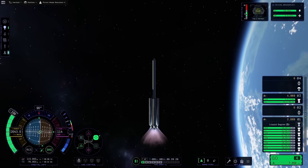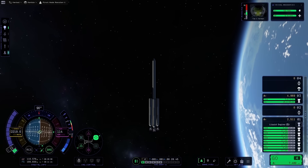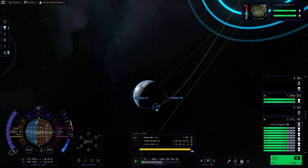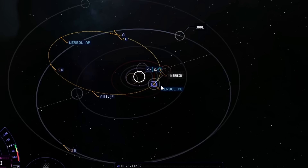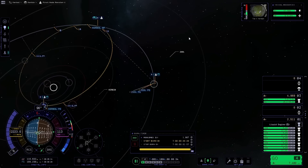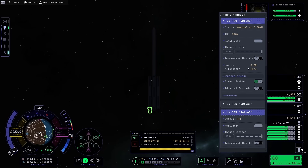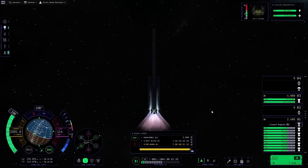If you haven't guessed it from the thumbnail, we are going to Tylo - one of the moons of Jool and the hardest celestial body to land on in the game. You need more rocket juice to land there than anywhere else. The only mission that requires more Delta-V is an EVE return, which I didn't quite fancy trying with this tech level, considering I don't have heat shields.